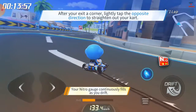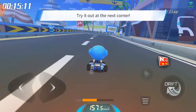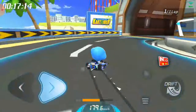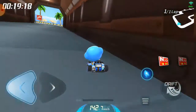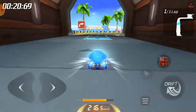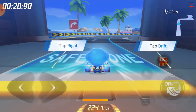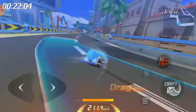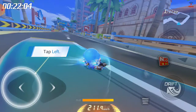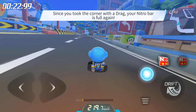Tap the opposite direction to straighten out at the end of a turn — why don't you give it a try at the next turn? Stop clearing to automatically exit the drift. Dragging allows you to quickly build nitro without losing. Remember to straighten your card. Nitro was refilled from dragging around the bend.